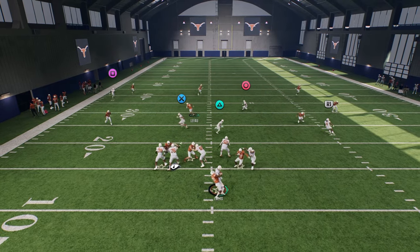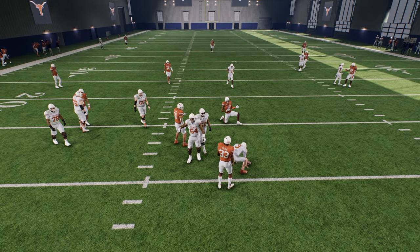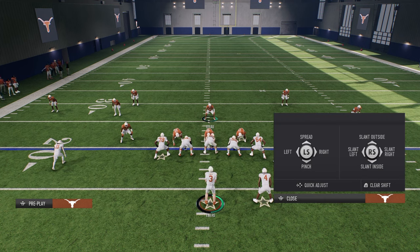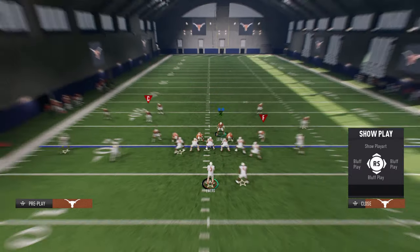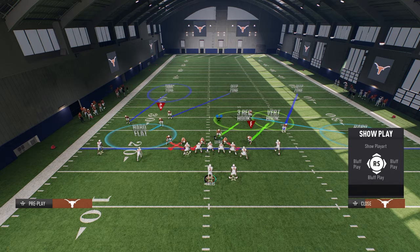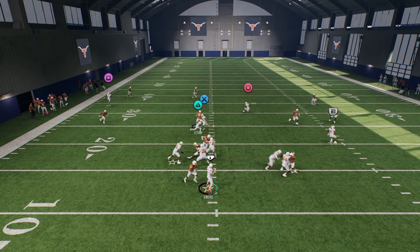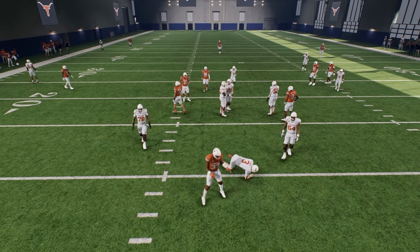The blitz is going to scream and we're just going to cover the middle of the field and take everything we see away. If you want an even simpler setup, all you have to do is shift your defensive line to the left side, slant them outside, drop your linebacker into a vertical hook, and shade underneath. That is all you have to do and you will stop the majority of people you play online. It's the easiest defense in the game and one of the best.